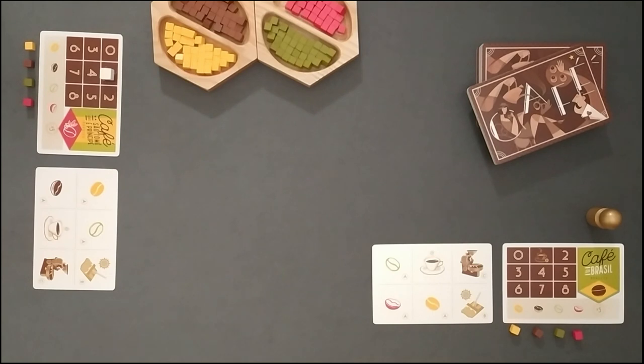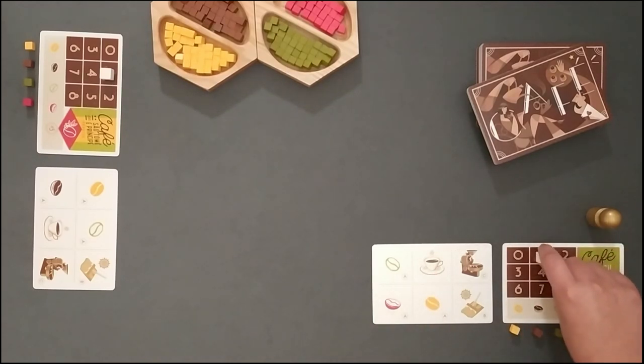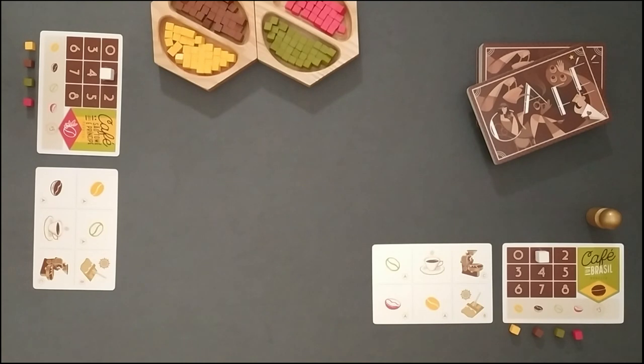Another feature is the action point track. To track their actions, each player receives a big white cube looking a lot like a sugar cube. Player actions are measured by the number of visible cups in the playing area. So when the game starts, all players have one action point.